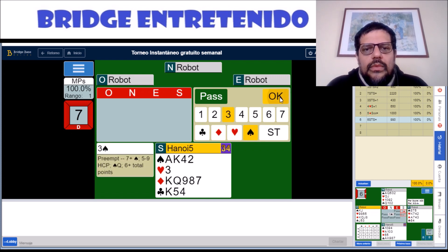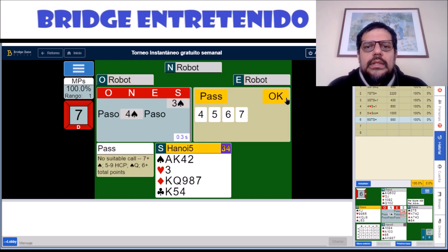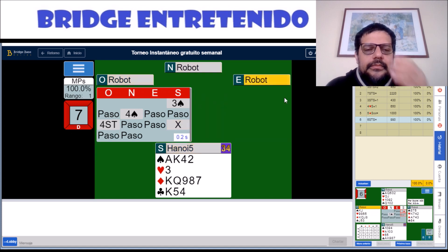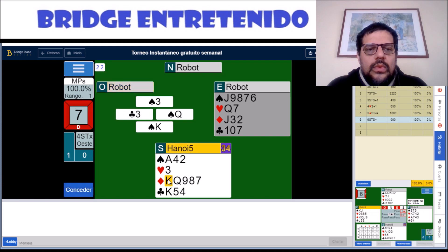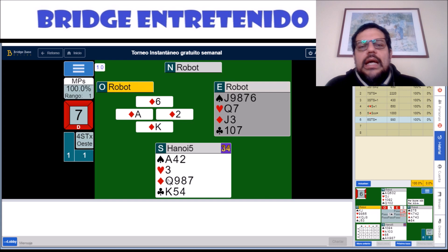Hand number seven: we open three spades and partner supports to a level of four. They beat four no trump, showing two places to play, and we can double that. Partner — of course — we need a spade, which we will take, in order to return a diamond. We want to set up our long suit.